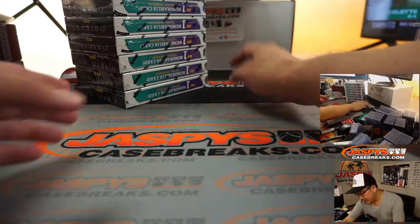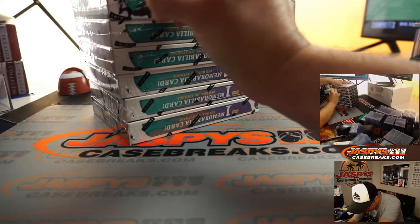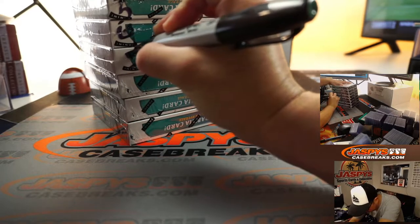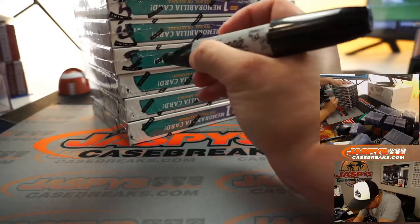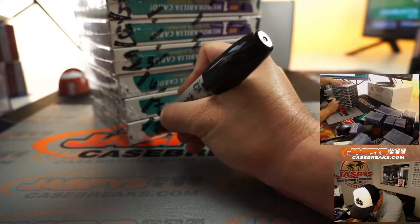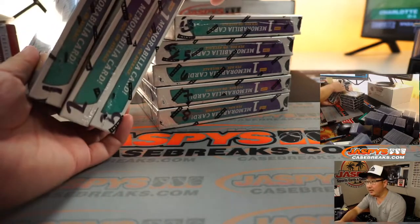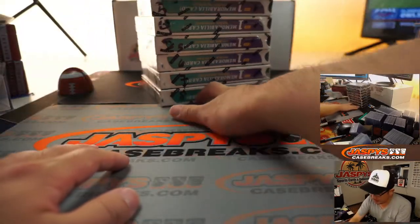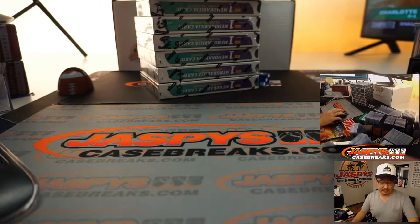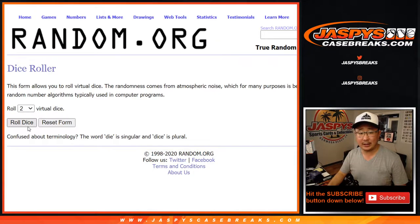Now let's number these boxes: one, two, three... that's a five... seven and eight. You can see one, two, three right there. We're going to go in numerical order on this, but we're going to randomize names and teams. There are the box numbers right there, one through eight. Let's roll it and randomize.